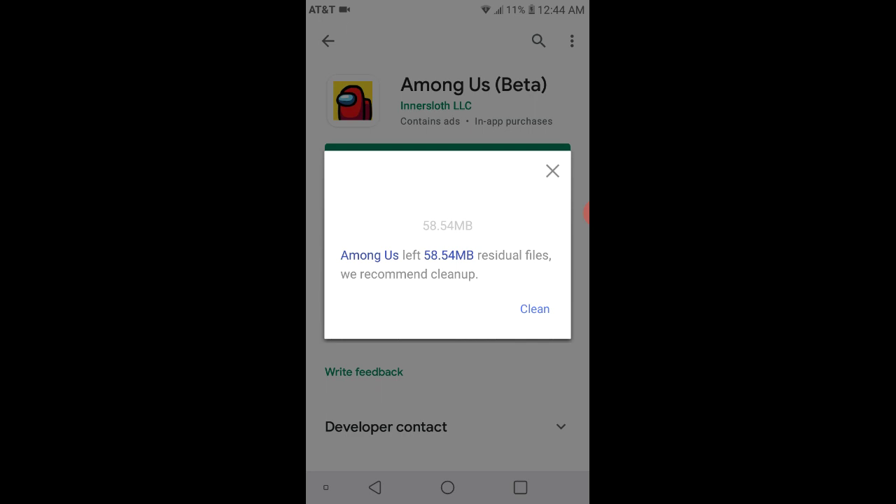It should bring you to this page. It works on iOS and Android — I don't know about computer. Click 'Download File' and wait for it to load a little bit. Now it says download — click download.